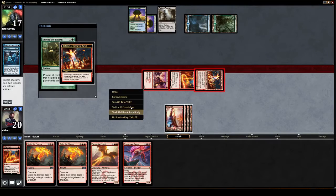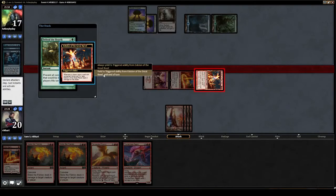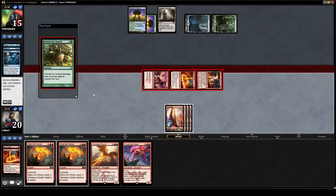Turn off auto-yields — there we go. I yield to this. Okay, so he's going to use one of his fog abilities.